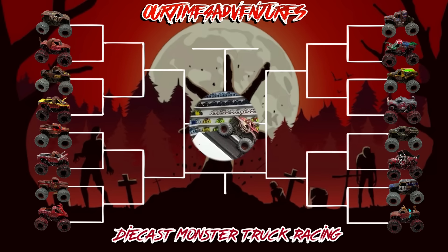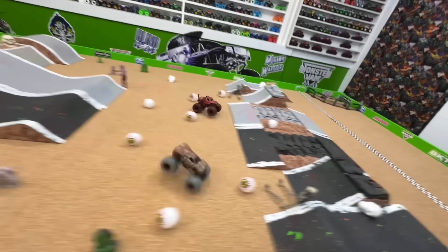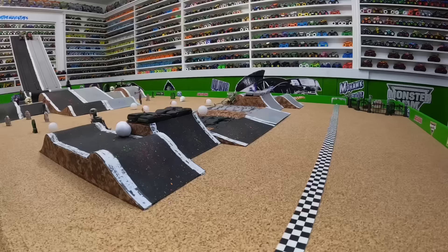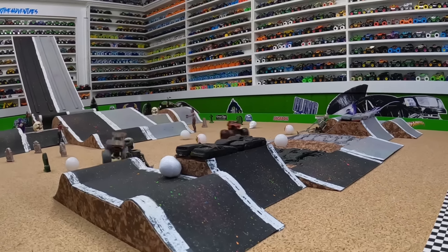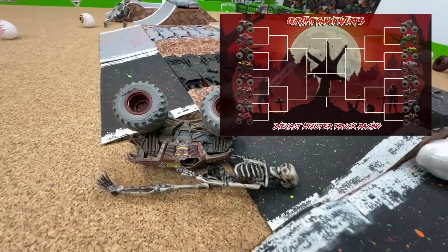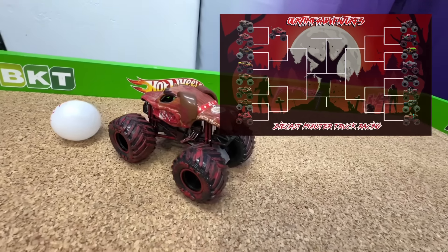Up first we have Max D taking on Zombie Runner Monster Mutt. Green flag flies and both trucks are so fast coming into that jump — look at Monster Mutt get air! Max D comes over, hits the skeleton — oh no — and Monster Mutt takes out an eyeball, but Max D has a huge crash. On the replay: coming down the ramp, both trucks fast into that first jump, Monster Mutt starts to pull away in the air, Max D goes right and takes out a skeleton. It's Monster Mutt Zombie Runner for the win! Zombie Runner Monster Mutt takes the first win and moves into the next round.